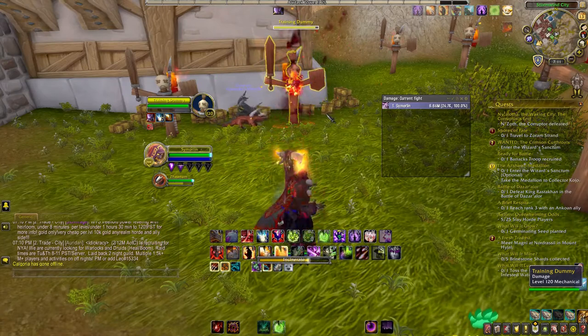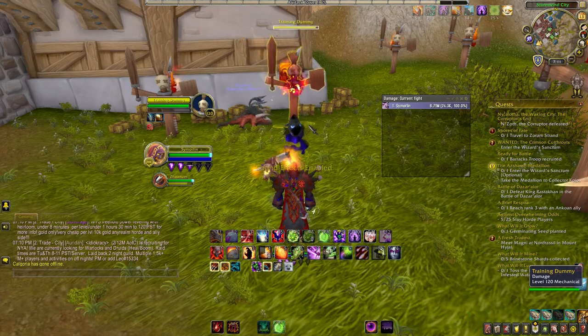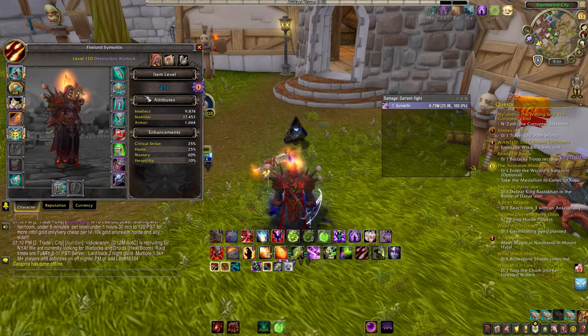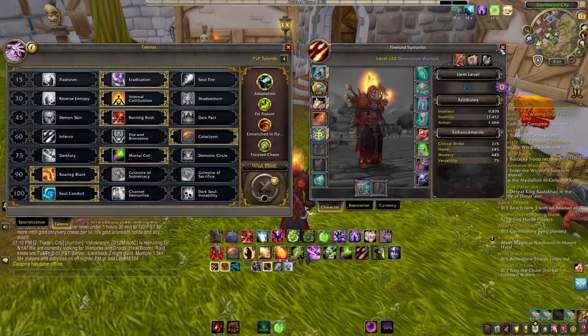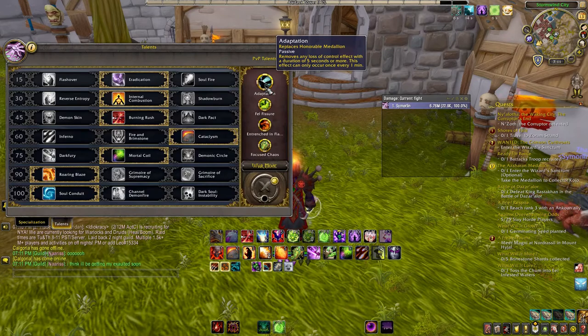In PvP, let's quickly go through my PvP talents. I went with Adaption — I didn't want to have to maintain a trinket and cooldown button, so with Adaption, the first crowd control effect on me instantly breaks. Then Fell Fissure: when you hit somebody with Chaos Bolt, it creates a zone under their feet that reduces their movement speed by 50% and reduces all healing received by targets within it by 25%, lasting about 6 seconds.